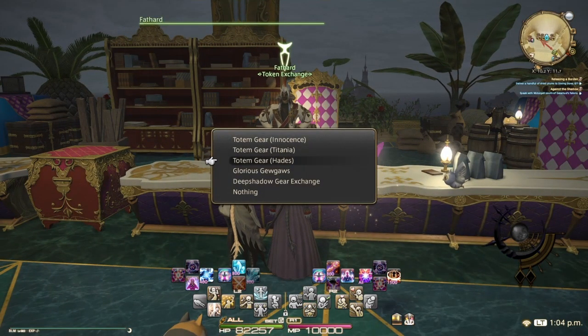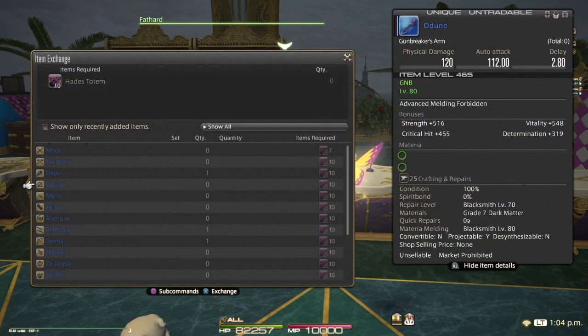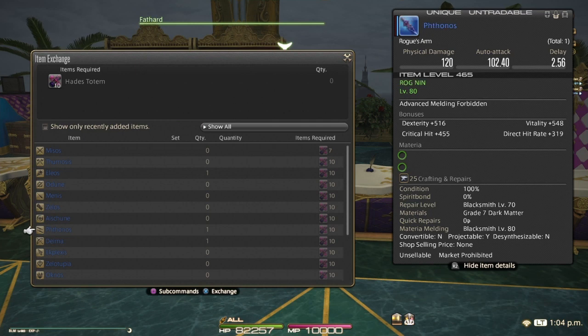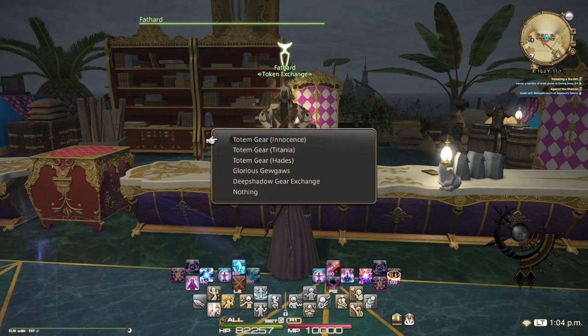This vendor here is where your primal weapons come from. Now Hades, for example — all your primals do drop weapons randomly, but they also give you coins for defeating them. So if you're farming the heck out of Hades and your weapon's not dropping, and you haven't bought your Deep Shadow weapon for your character, or you already have one, you can come here and use your tombstones to purchase a weapon. However, personally I wouldn't do that because the mount is more important to me than these weapons, and the mount costs 99 of those to purchase if you don't get it dropped.